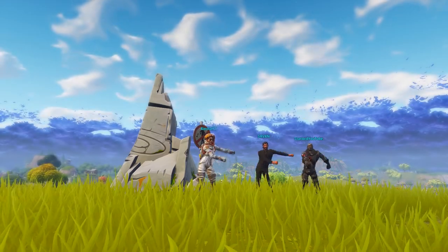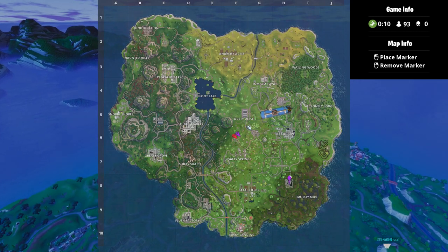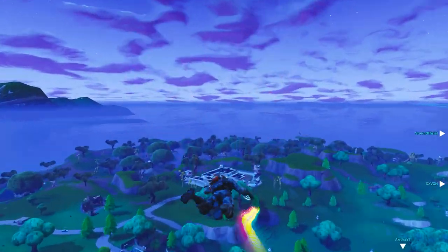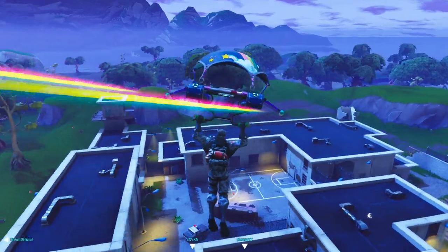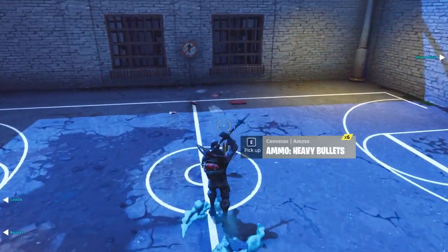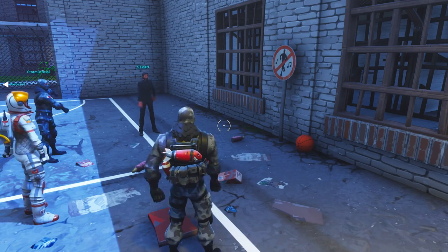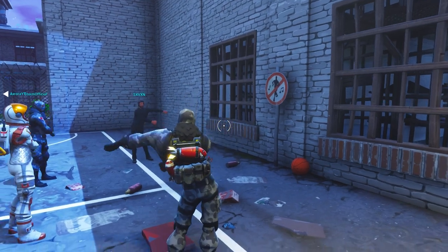Starting with the first location, which can actually be found at the prison. All you have to do is mark your map just like I have right here, skydive down, and dance. As you can see I'm landing right now — if you go towards the basketball court in the middle of the prison, you will see there is a sign that says 'do not dance.' We're going to land down, pick up those ammo bullets, and dance. I'm not 100% sure if you need to dance near these signs to activate it, but we did it anyway for the cinematic effect.